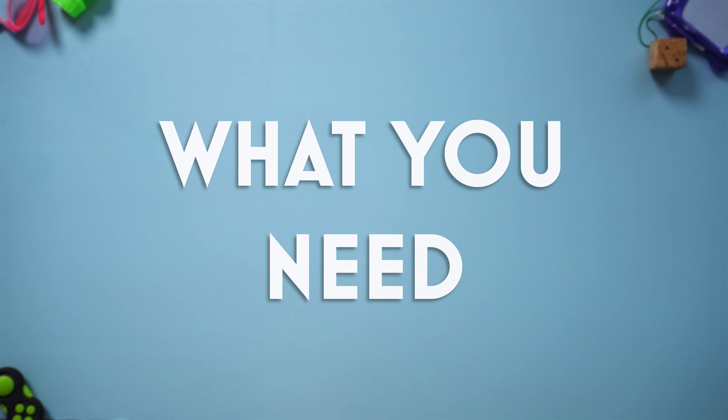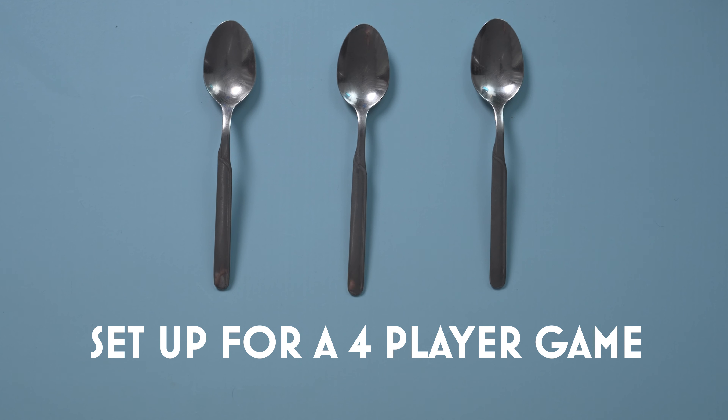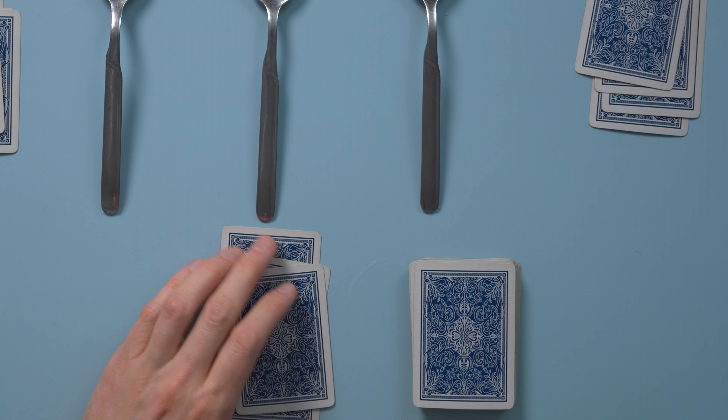What you'll need: a standard deck of cards and spoons, one fewer than the number of players. Setup: line up the spoons in the center of the table, making sure to have one less than the number of players. So if you're playing with 4 players, you'll only need 3 spoons. Shuffle the deck and deal 4 cards to each player. Place the remaining deck next to the player who will be the first dealer. The dealer will change from round to round.